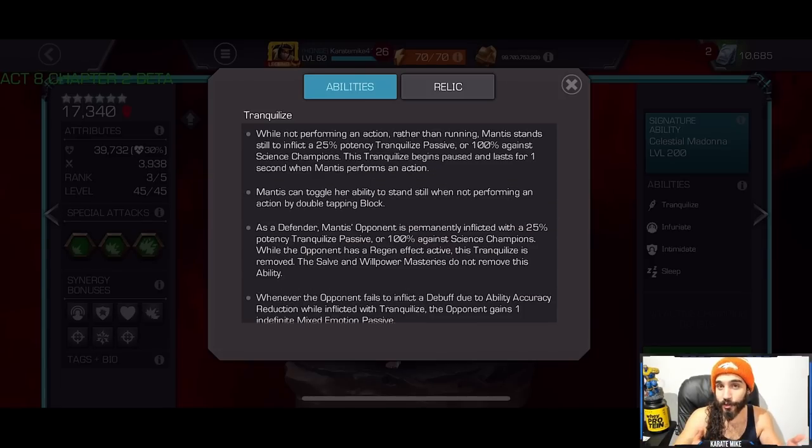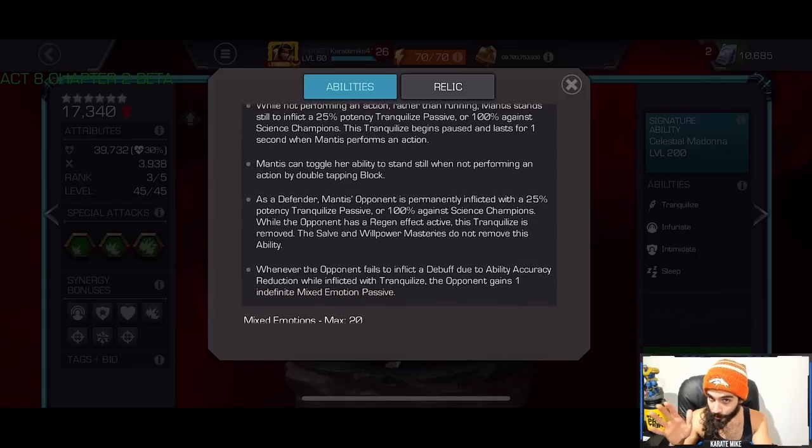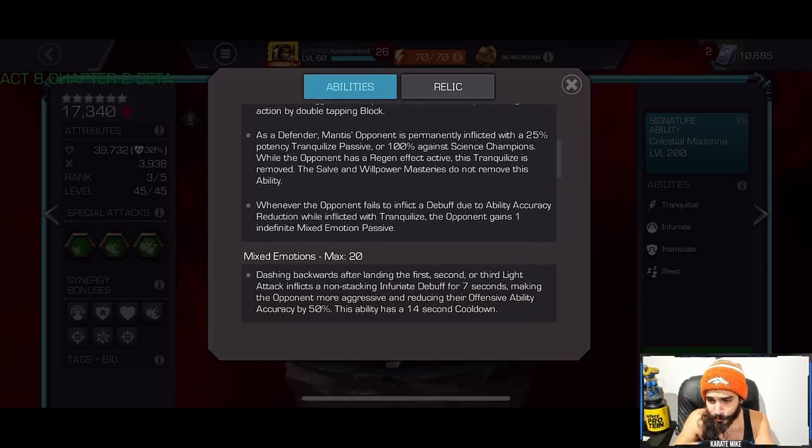At Rank 6 2-star, that 25% goes up to 50%. The way her Tranquilize works is when you're standing still there's a Tranquilize passive on the opponent — you're not moving, not blocking, not hitting. That's going to work for encroaching stun, avoiding debuffs, Joe Fix-It's special attack, massive stuff like that. You can toggle the ability to stand still or run up by double-tapping block. As a defender, Tranquilize is 25% potency normally but 100% against Science champions — no debuffs at all.